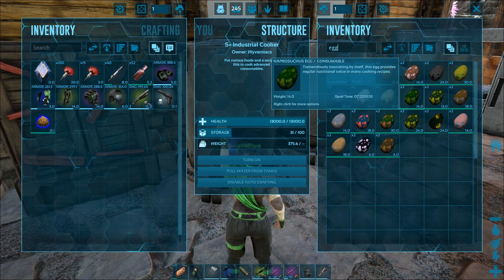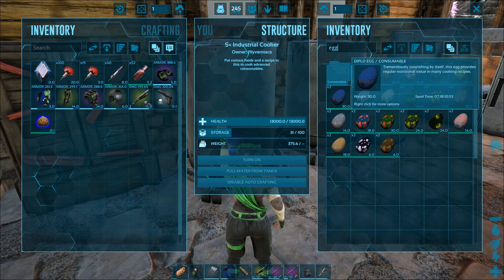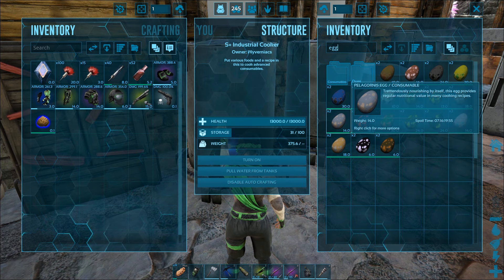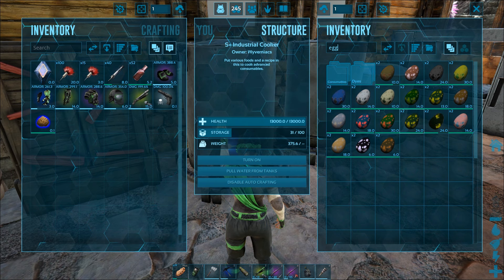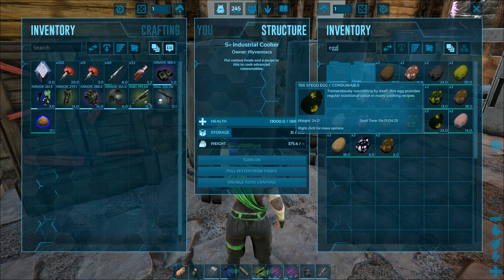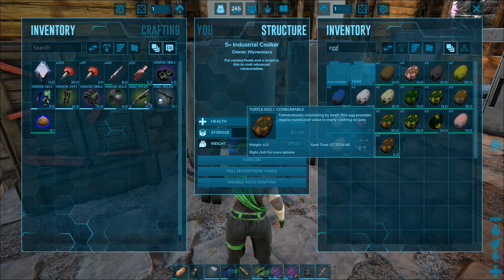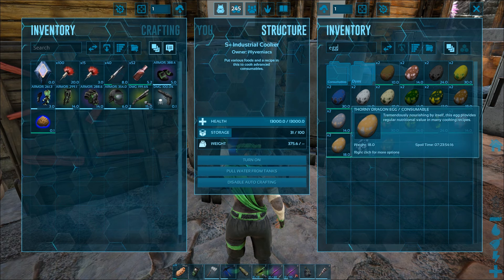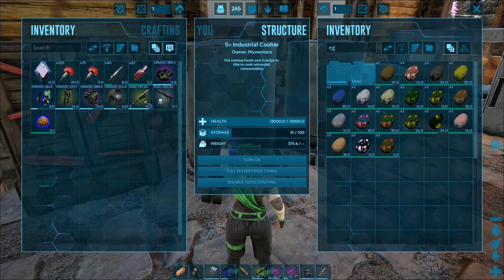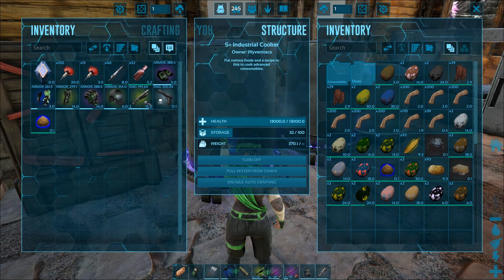The list of creatures whose eggs you can use to make this kibble includes the Ankylo, Baryonyx, Carno, Diplodocus, Ictiornis, Iguanodon, Caprosuchus, Kentro, Pachy, Pelagornis, Pulmonoscorpius, Sarco, Stegosaurus (also the tek variant), Terrorbird, Thorny Dragon, Troodon, and Turtle (Carbonemys).